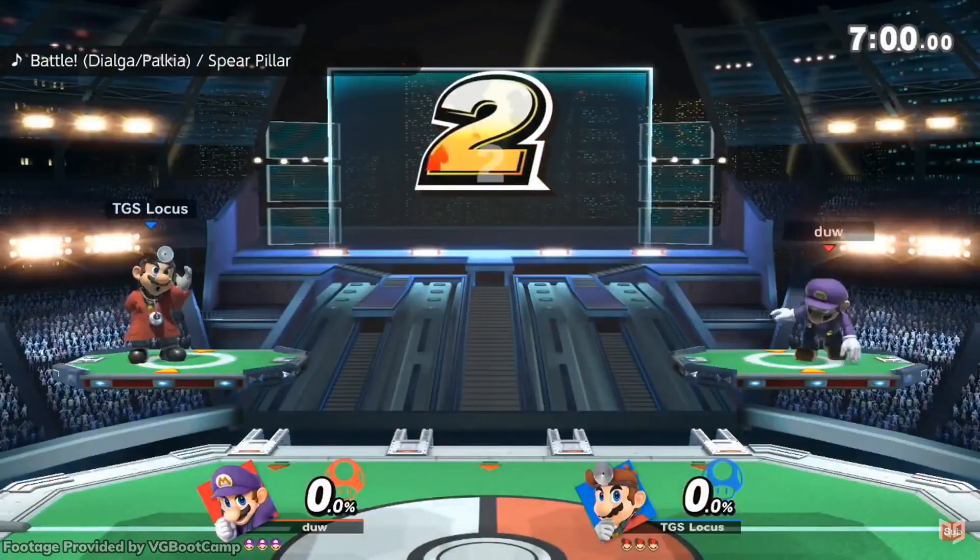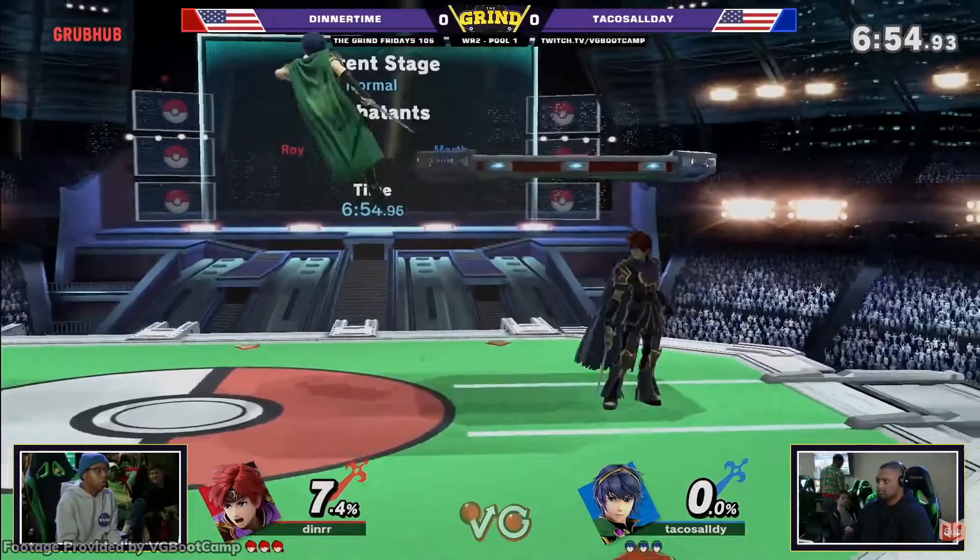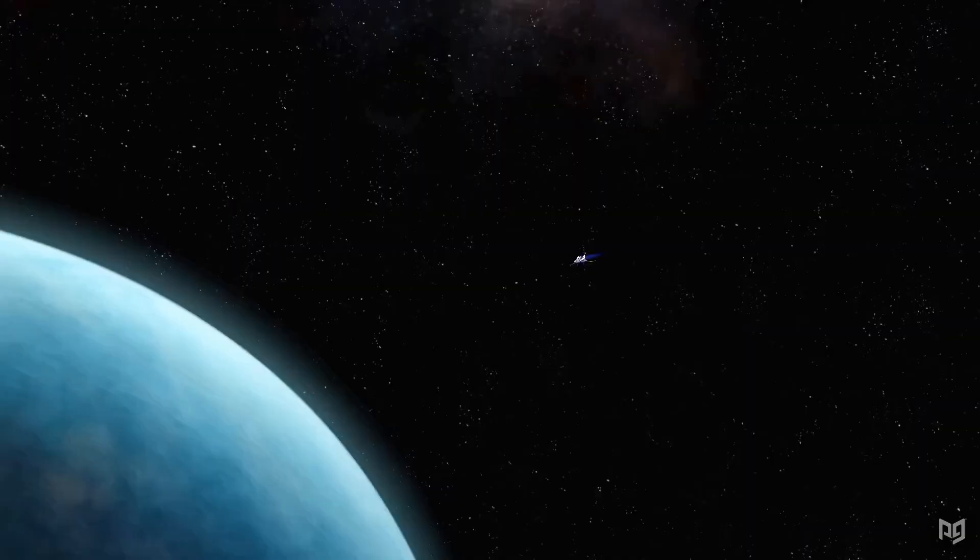In Smash Bros, it's pretty common that Nintendo re-uses a moveset. There are two different Marios, three different Links, and a whole gaggle of MARFs. But with just a few small tweaks to stats and hitboxes, these movesets take on a full and entirely new life of their own. There's no better example of this than Falco Lombardi.